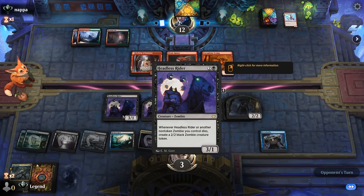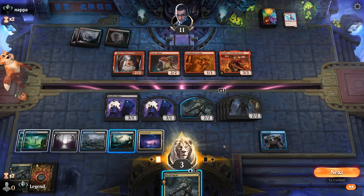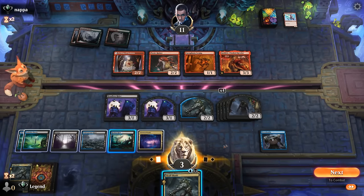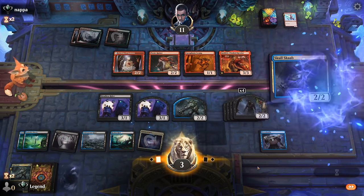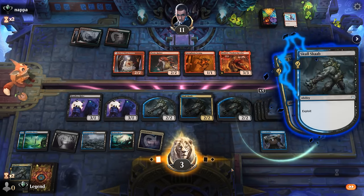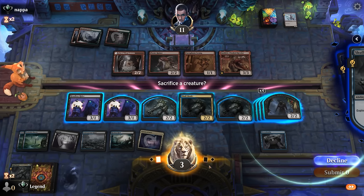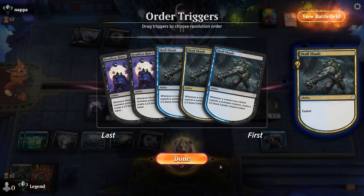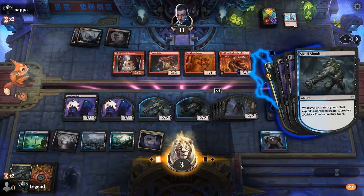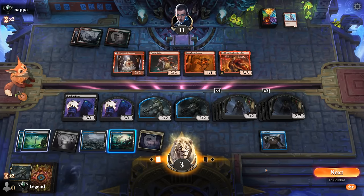Godric is quite scary — if it can fly, we're dead. We can play another Skull Scab and then maybe start attacking. I think we still sack the other Skull Scab here. Could also sack Headless Rider, but that attacks into Godric pretty well. Then just decline. Well, we've got all the zombie tokens we'll need. Question is: are we still gonna die next turn with six blockers? This seems relatively safe. If our opponent finds a pump spell for Scamp, that can potentially present lethal — but they're gonna block with it now.